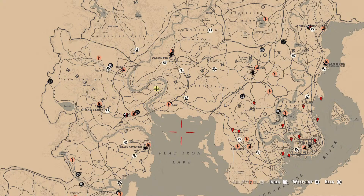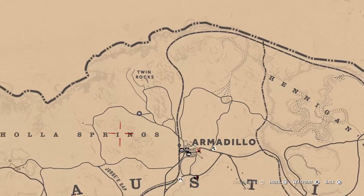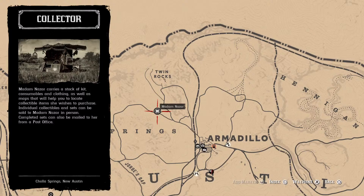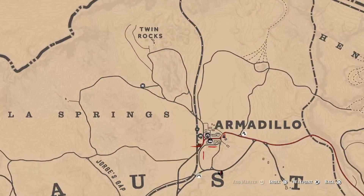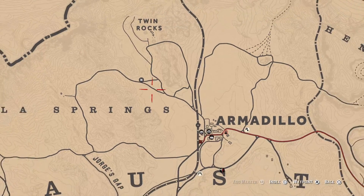Speaking of Madam Nazar, let's get to her location. Madam Nazar is right here by Chola Springs, Armadillo adjacent, right here at Twin Rocks at this location. She will be here until 1 a.m. Eastern Standard Time, New York Time Zone — East Coast Time Zone for those of you who don't know or are out of America. How I get to her is just simply fast travel to Armadillo, which should put you right in this area, and you just run over. I usually spawn along the train tracks on the wooden deck area. I just run straight over to this location. Super easy.